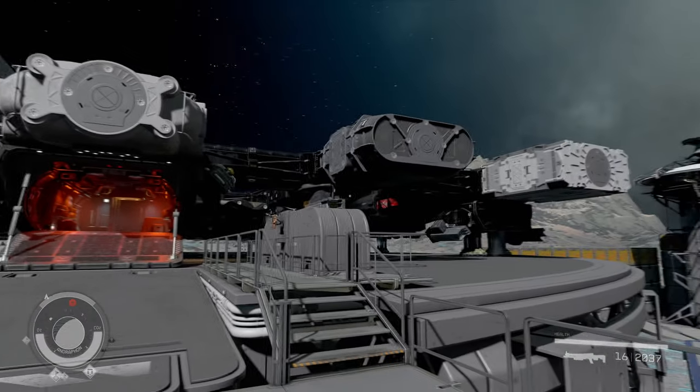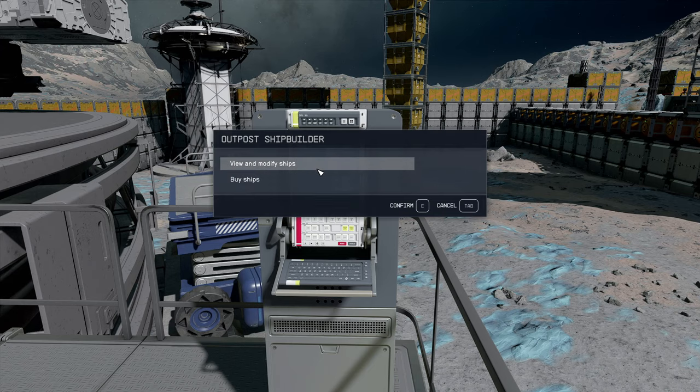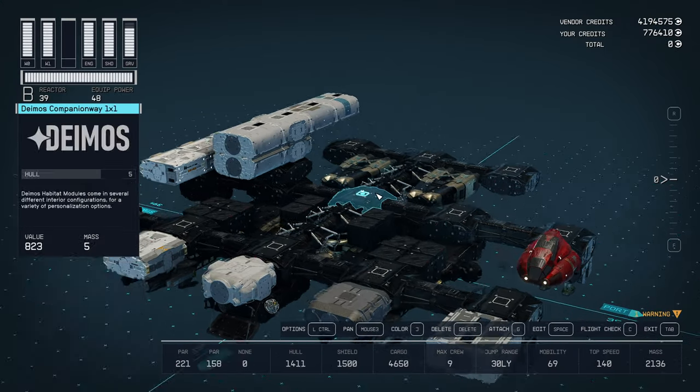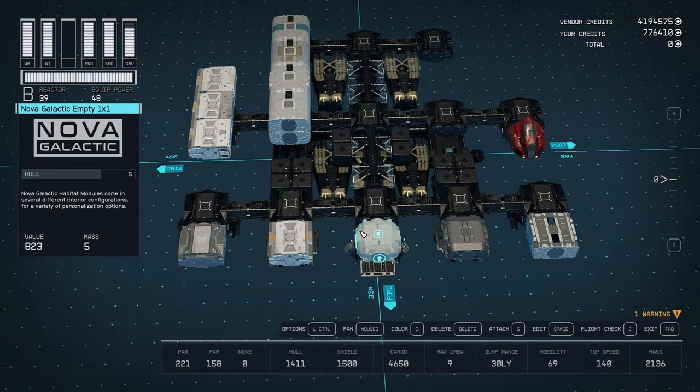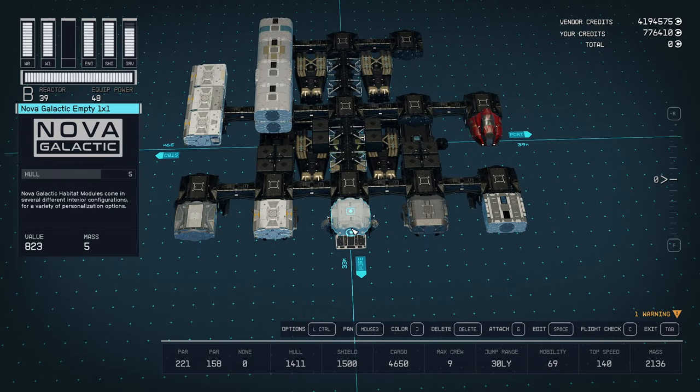Alright, welcome back. As you can tell by the thumbnail, we have real, actual, empty 1x1s now. Not the 'how empty can we make them by shoving windows and doors on all four sides' kind. So technically there's only five interiors when made empty, because that's the way Starfield built the 1x1s.